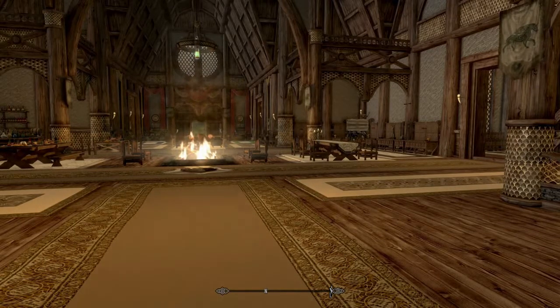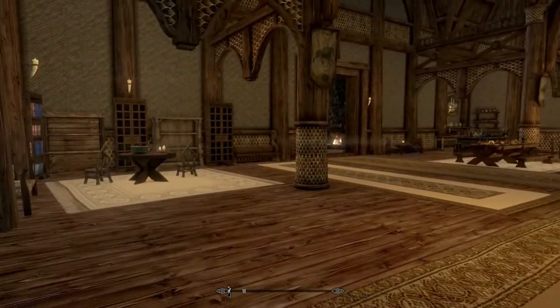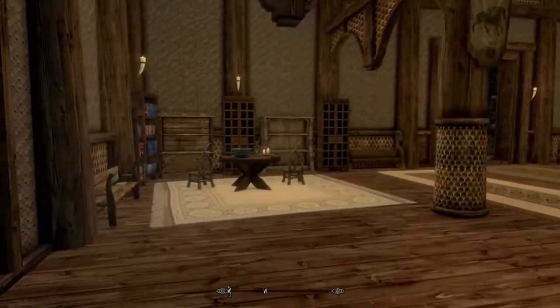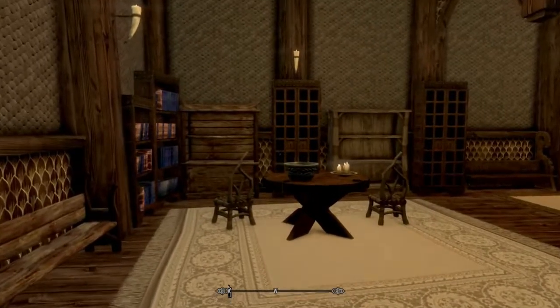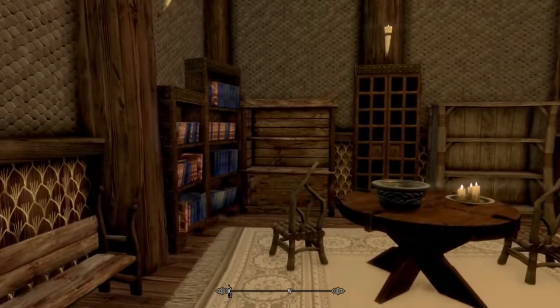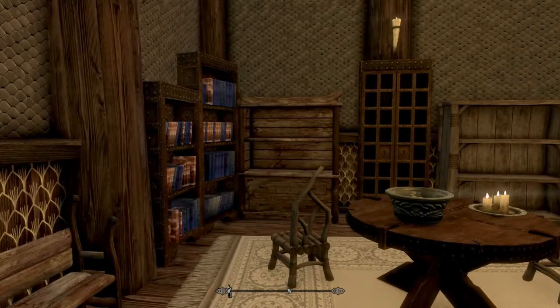No quest, no money, no fuss, no muss — everything here you get for free. Over here is a little bit of a library. I have a mod called Unread Books Glow, so when you haven't read a book it glows. As you can see, all these books on the shelves are glowing, which means they haven't been read yet. Here's a pile of books you can start off your playthrough with.